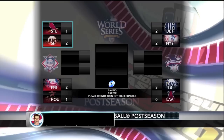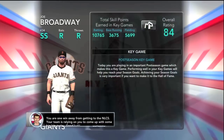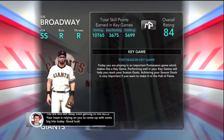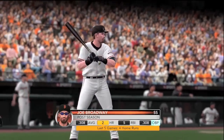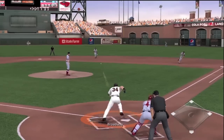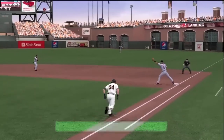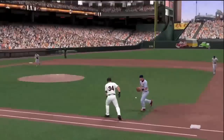You are one win away from getting to the NLCS. Your team is relying on you to come up with some big hits today. Good luck. After the motivational speech by the mentor, here we go — game four. This is a best-of-five series in the first round. Grounding out to second base to start off the game as far as Joe's at bats.